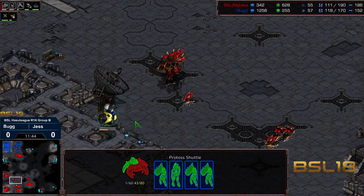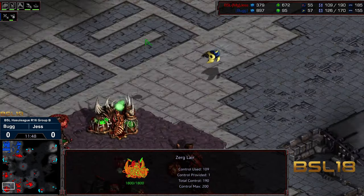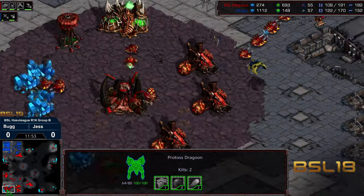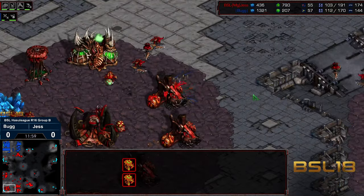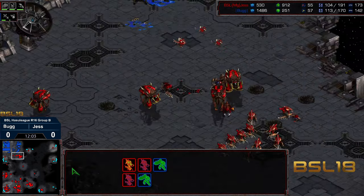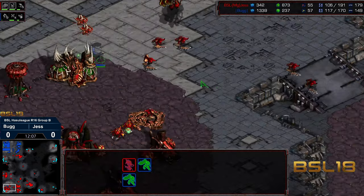We have a couple of hydralisks here in the front. It looks like Jess missed it potentially. Bug a little bit concerned, starting to move back around. Jess in the meantime getting distracted by those dragoons on the front. The drones were pulled preemptively — that was a good call. Bug is seeing those drones evacuate, so it looks like Jess did see it. And now that shuttle going to take some damage. It just barely skirts into the main, and now this could be problems both directions. The overlords are trying to create some havoc for Jess at the main. The Dark Templar lands, the shuttle gets wiped out, the overlords move out of position.